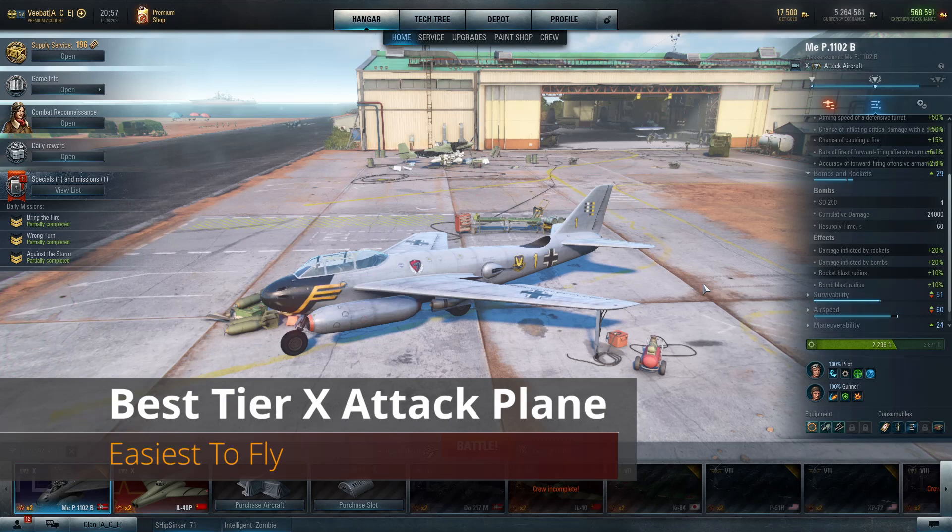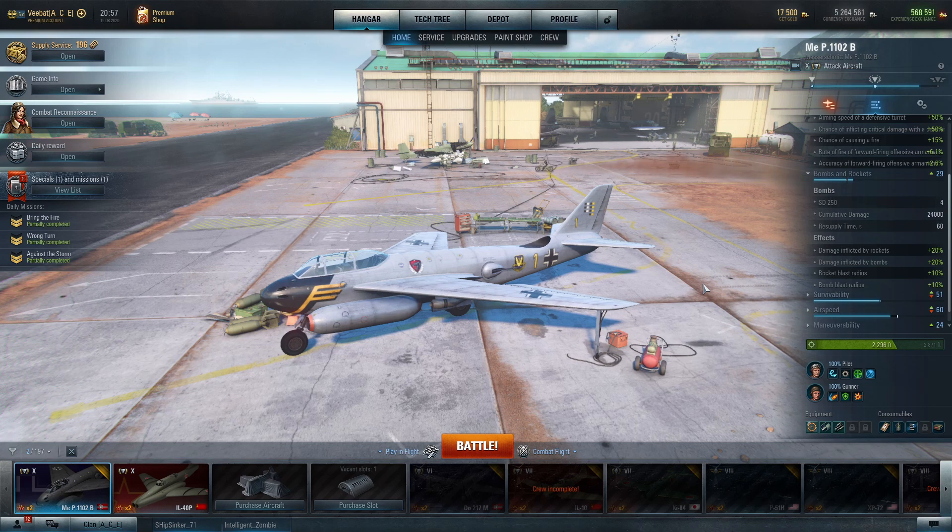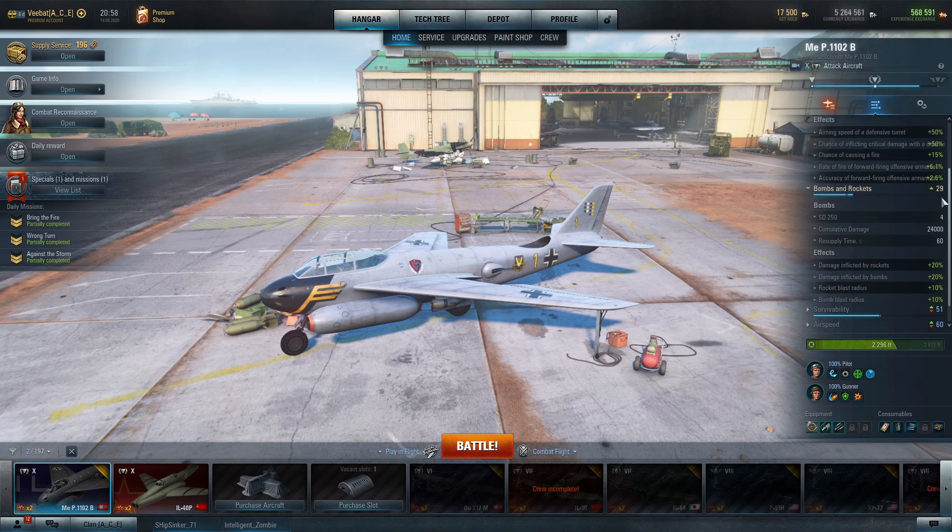Hey guys, V-Batty with another V-Plays, and we're back to the best-of — and I'm air-quoting here — because for my best-of series I'm sticking to easiest to fly. I have the P-1102 Bravo up here, which is a lot of fun, but I think all of the German ground attackers, especially starting at about tier 7 with the 265 and working down to tier 10, are an interesting line. They counter other ground attackers, clear out the zone, and then finish off targets. Once you get to tier 9 and tier 10, your bomb capacity doubles and you get a set of very strong forward-firing cannons — 430s in this case — that pump out a lot of damage.